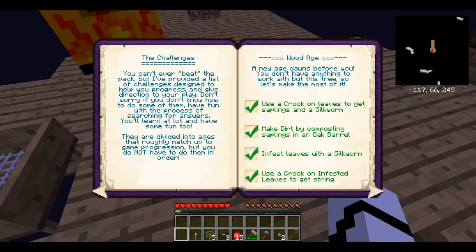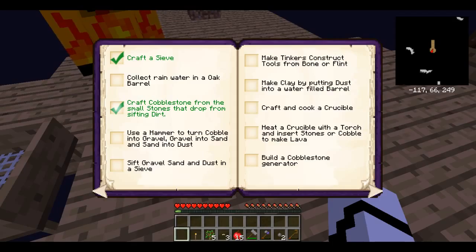And now, you wanna know what we do with this dust? You sift it. Sieve it. So you use the sieve, right? And then you just right click? Yep, let's do that. And then you get some. I got mixed powder and powdered aluminum. Sweet.